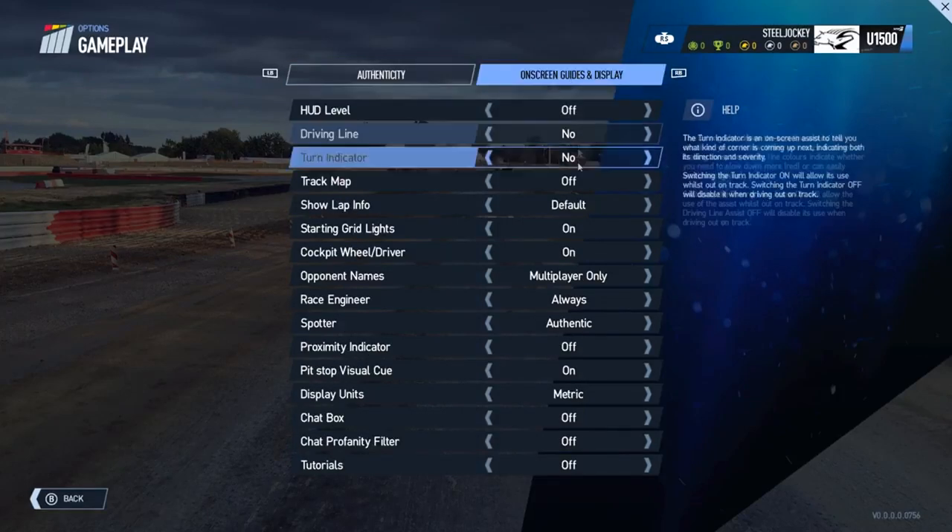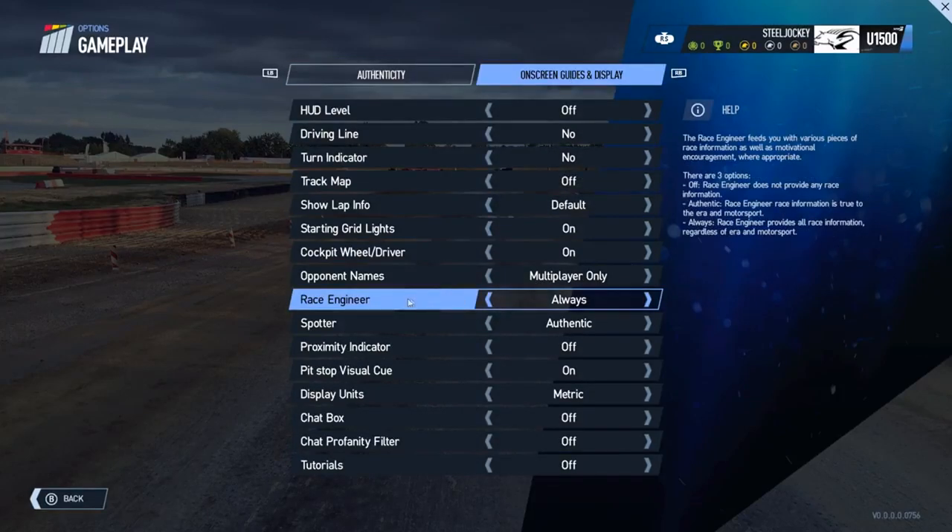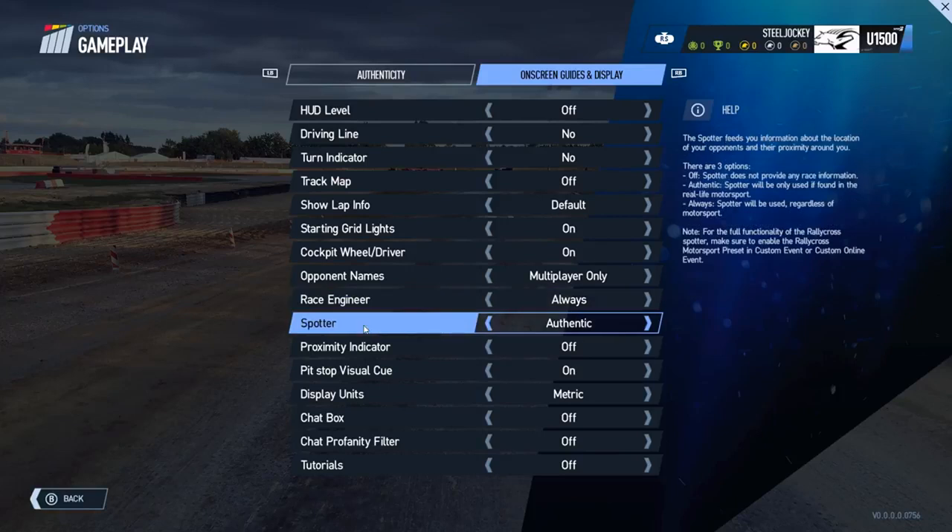The next screen is on-screen guides and displays. You've got the hood level, driving lines, turn indicators, track maps, lap information, starting grid lights, cockpit wheel and driver, opponent names, race engineer, spotter, proximity indicator, pit stop visual queue, display units, chat box, chat profanity filter, and tutorials.